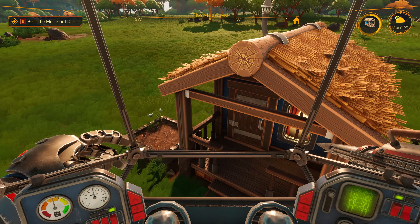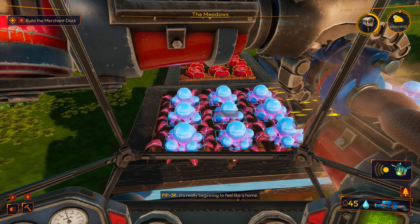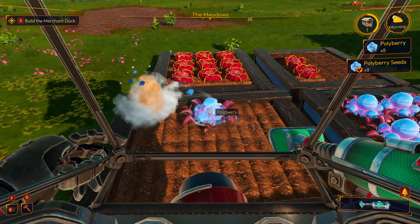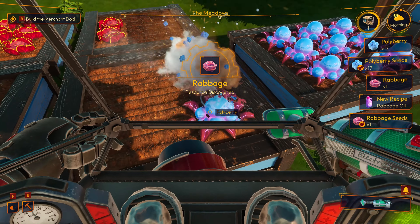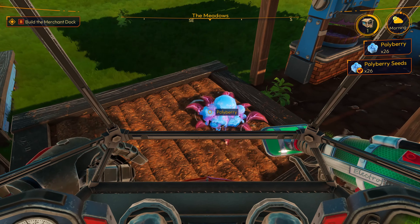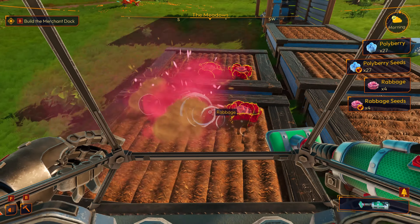I've got as much of my inventory cleaned out as I can, which is not enough to be unencumbered, but we're going to go ahead and sleep another day. We did feed one of the meadow nests when we walked by — didn't probably need to, but we had a lot of that food in our inventory. Wakey-wakey, partner. The decorating you did yesterday really lit up the place. It's really beginning to feel like a home. And now we've got a whole bunch of stuff growing here, so let's go ahead and grab all of that.